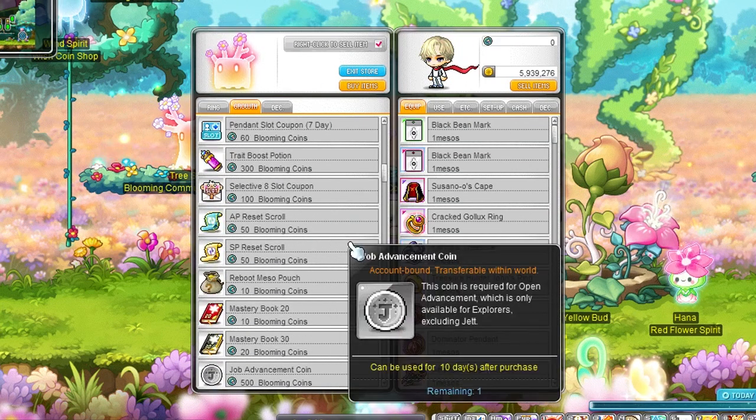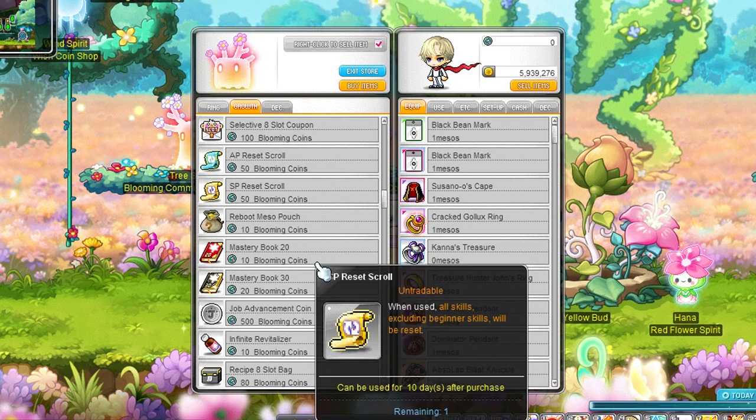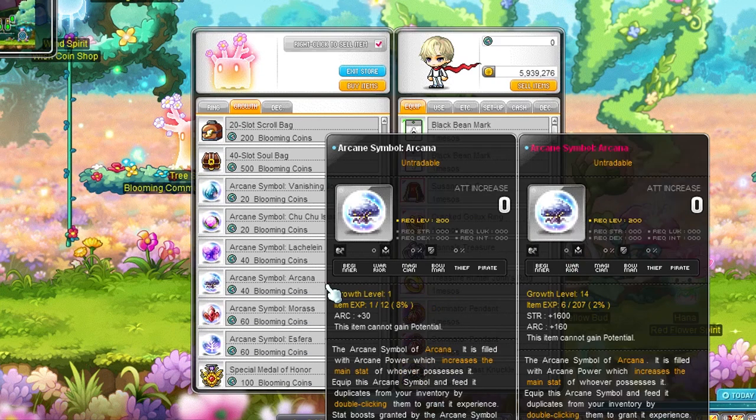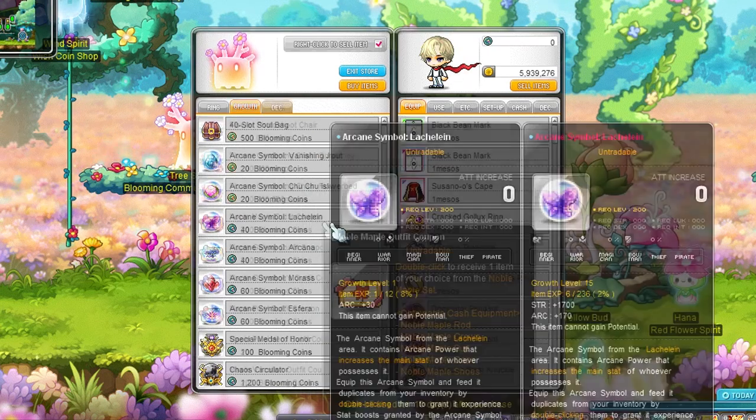For the growth part of the store I always go for the trade boost potions to get charm to level 30 and more ignore enemy defense by raising my ambition. I always buy out all the symbols because fewer dailies makes life slightly better. I wouldn't get much else from this part of the store, perhaps some special medals of honor if I have coins left towards the end of the event.